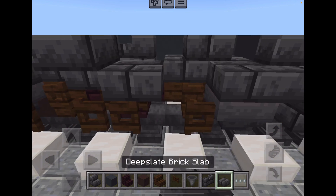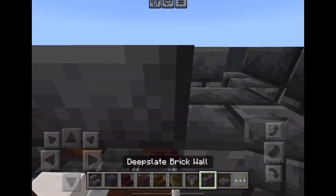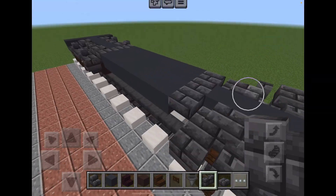You need three deep slate brick slabs on the first, third, and sixth. Add deep slate brick wall to the stairs. Now we're done with the wheels.